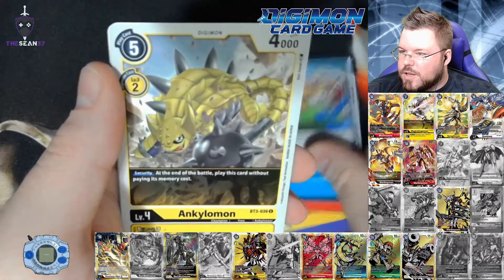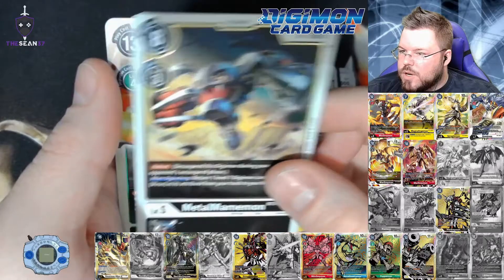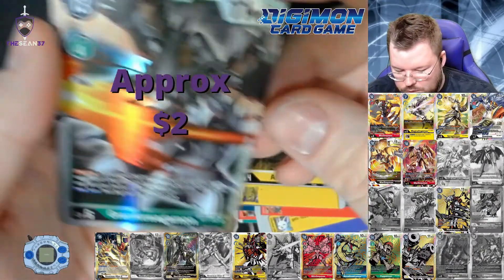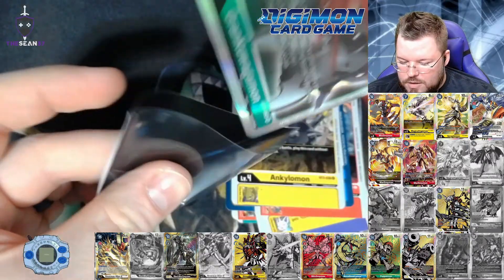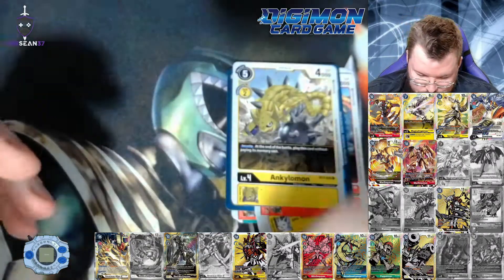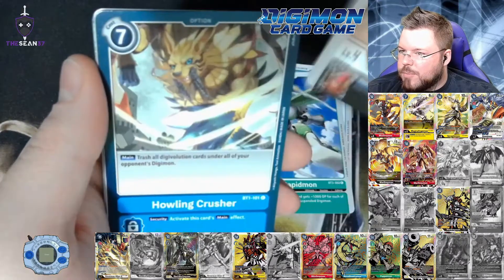Berdramon, Ankylomon. Metal Mammon for our first rare and Grand Kuwagumon for our third super. This is probably the worst super in the set, I think — but hey, a hollow is a hollow. After reading Grand Kuwagumon, it doesn't seem that bad.